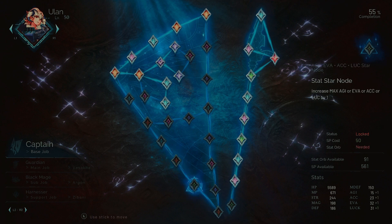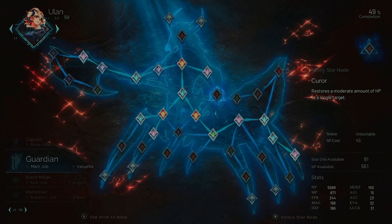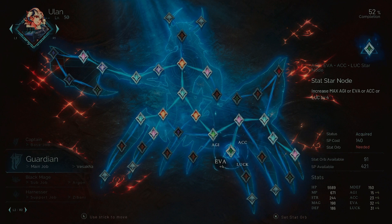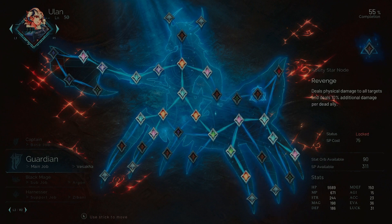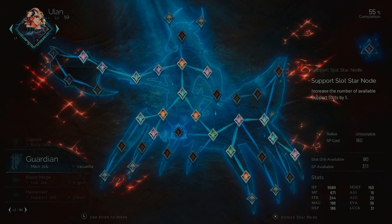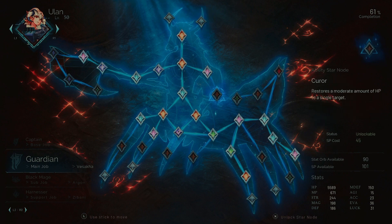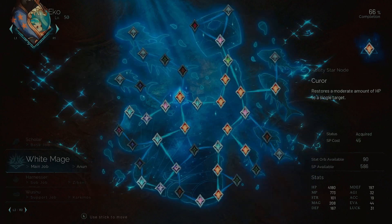What kind of abilities does she have left? Nothing I care about there. Cleave sounds like it would be nice. Let's get her some evasion - we'll grab cleave. We'll grab provoke. These cost a lot, apparently.